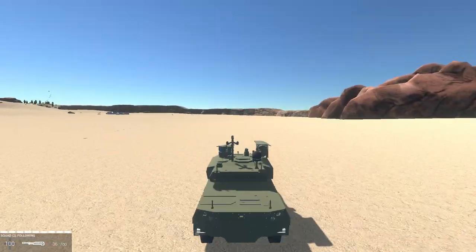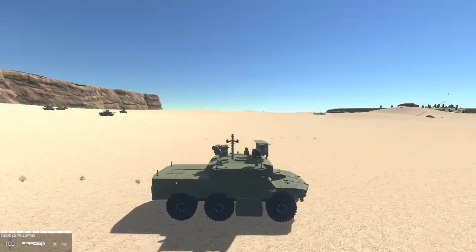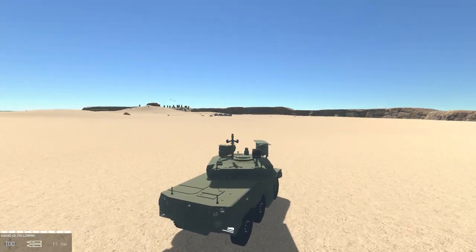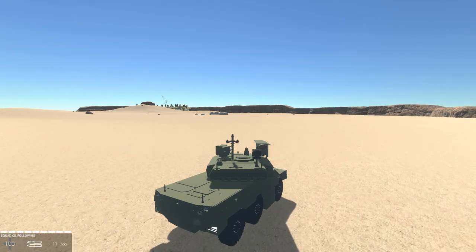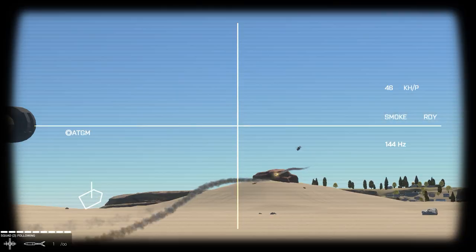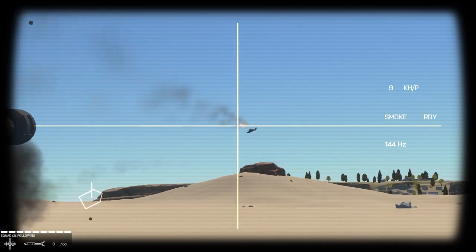On this map, I have made sure that we have nothing but Jaguars, and our enemy is just going to have the default vehicles. So we're going to be up against things like helicopters, tanks, all sorts of stuff like that. Oh, there's a helicopter right there.